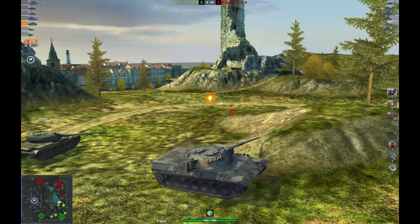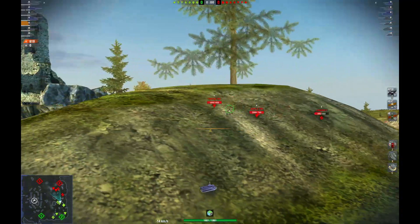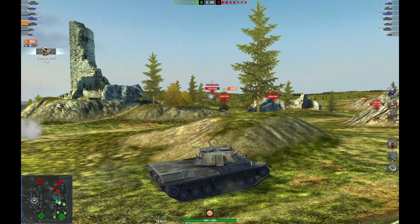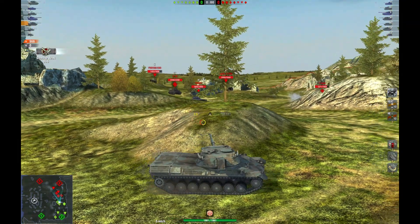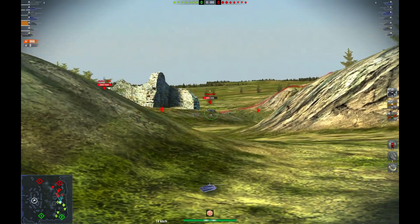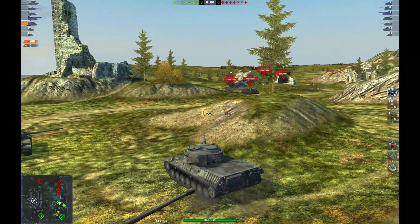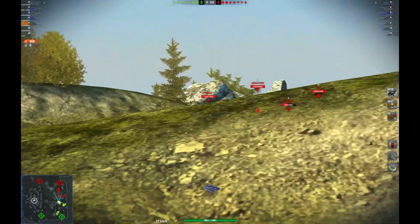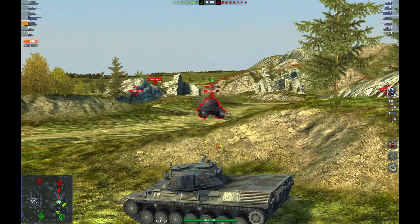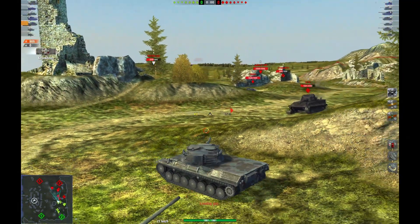Another upside of the Leopard 1 is that fantastic mobility, able to cap out at 65 kilometers per hour, and with a fantastic power-to-weight ratio to get up to that speed, you're going to be able to flank and reposition at your heart's content during the battle. The last real upside of the Leopard 1 is the gun depression. It has 9 degrees of gun depression, which is a little bit frustrating when tanks that have good turret armor like the M48 Patton and the STB-1 get that 10 degrees of gun depression. But I digress.